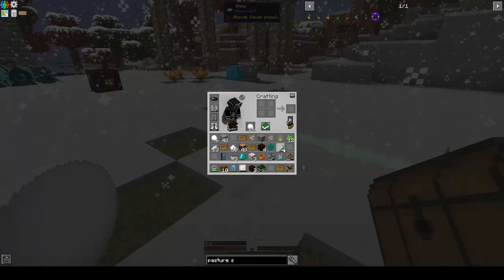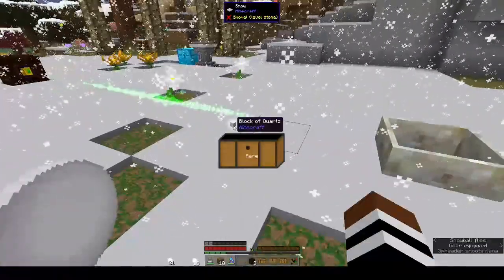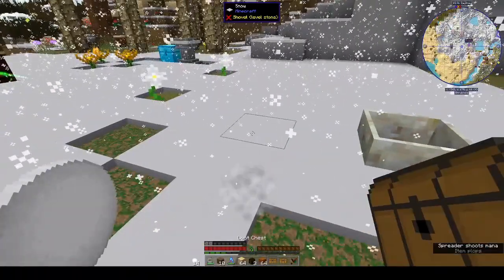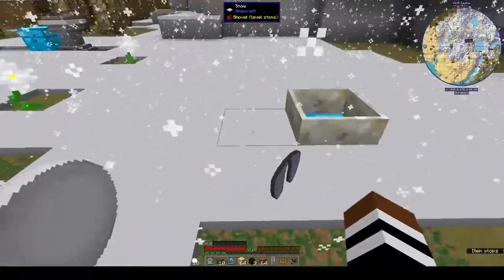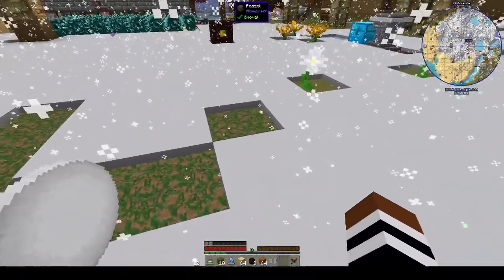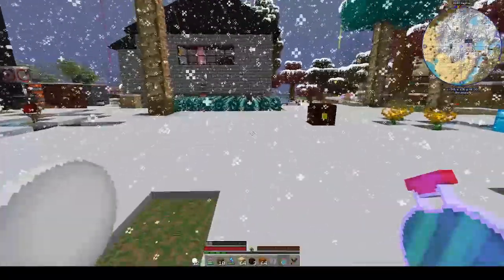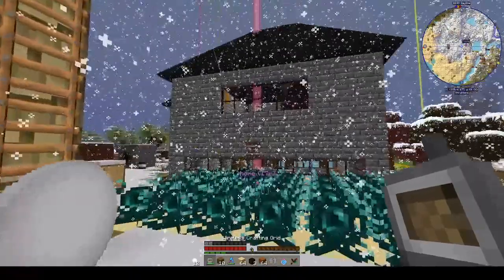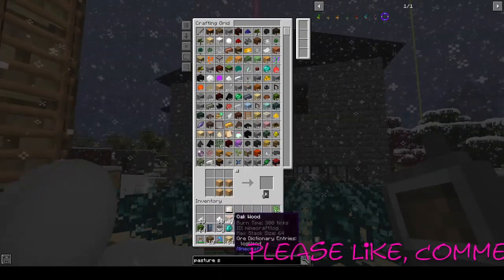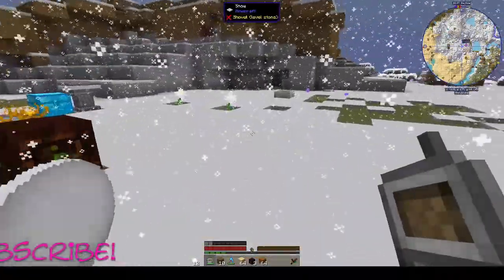Let's open our loot chest and be done for today. We get quartz, soul sand, glowstone, red sand, cactus, sand, a potion of swiftness, potion of leaping, and potion of haste. Nothing wonderful but okay. So yeah, we've started Botania — functional flowers and all of that. It's going to be fun and we'll learn a lot along the way. Thanks very much for watching, please like, comment and subscribe — it really helps grow my channel and I'll see you in the next episode!